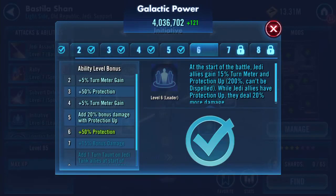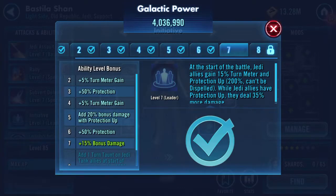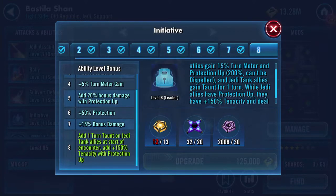I'm just going to keep clicking and then read it at the end. Add one turn taunt on Jedi tank allies at start, counter add 150 tenacity with protection up. Add 150 tenacity with protection up - whoa!